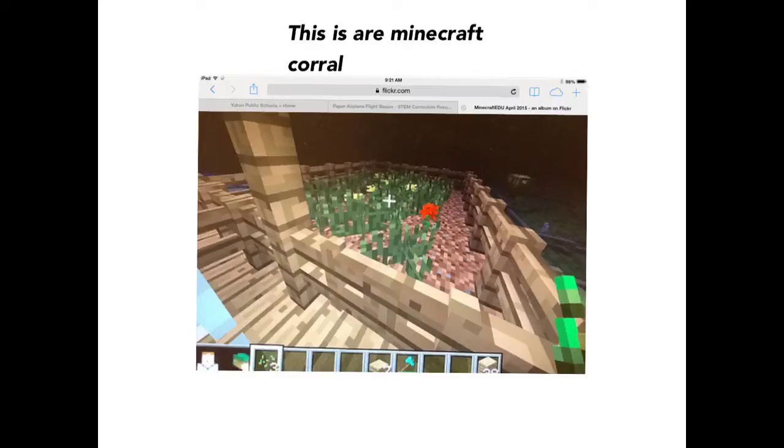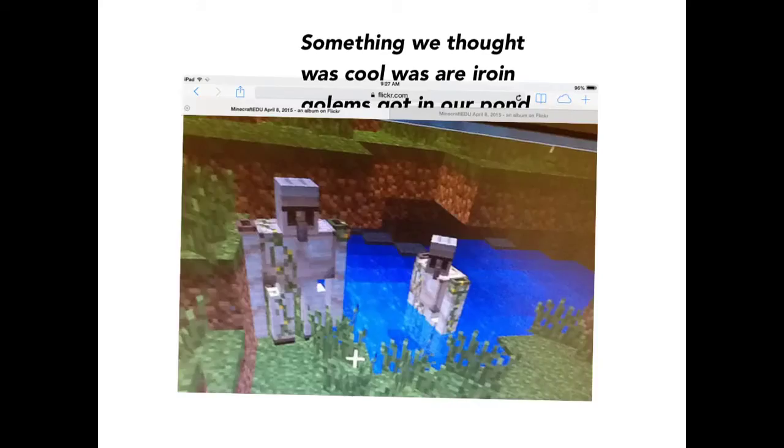Something special about our Minecraft corral was we had iron golems. I would like to teach you some cool things we built and did in the Minecraft Challenge that were special and unique. One thing that was cool was that our iron golems got in our pond and kept getting put in our yard. Another thing was that we had about 20 rooms in our treehouse. Bye!